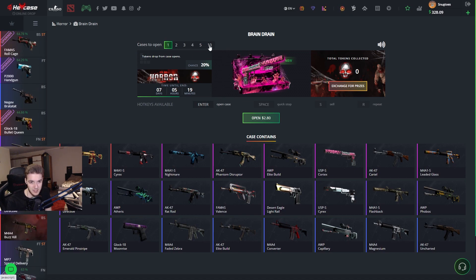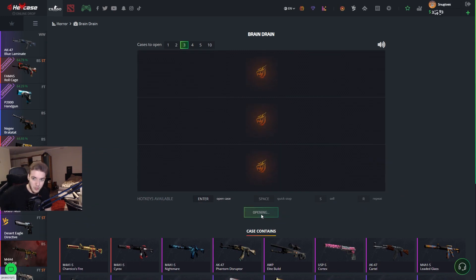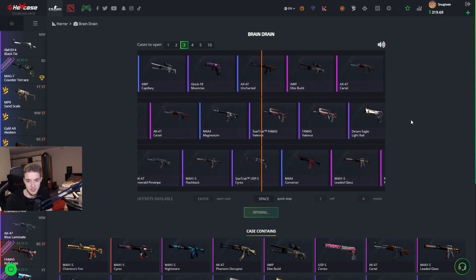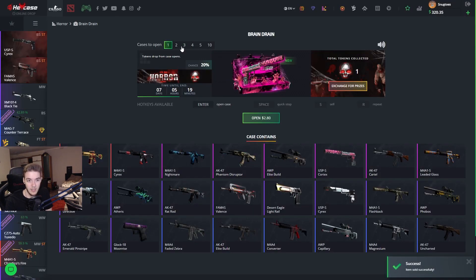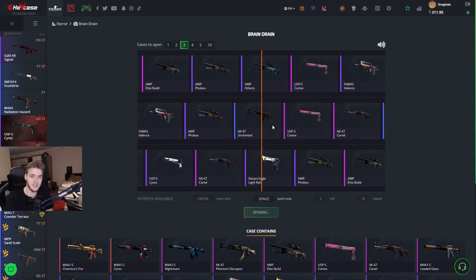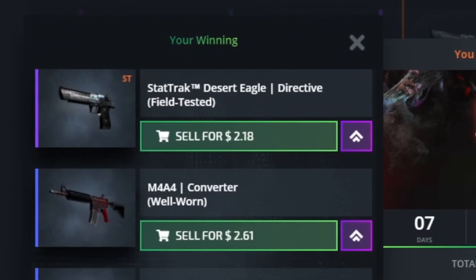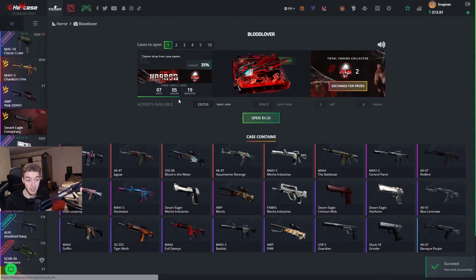I like the option that you can open 10 at a time, but we're going to be opening three. We're going through the event cases again and after that we'll open some other cases we haven't opened before. This is going to give us a StatTrak Valance, which is $3. Those were really good. We lost a little bit there, so I'm going to give it another $3 and see what we get.